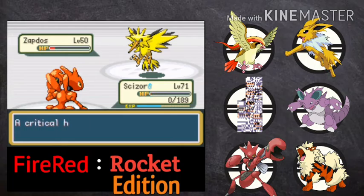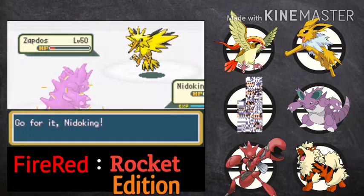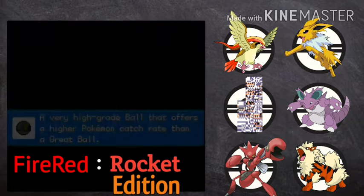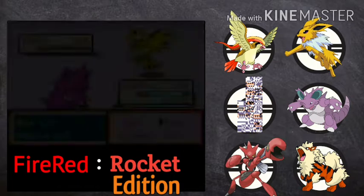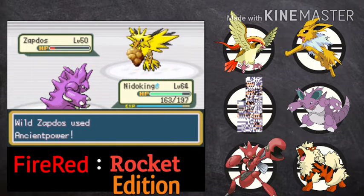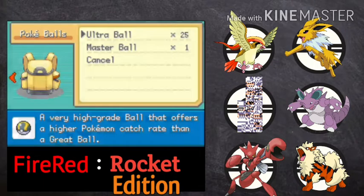We will continue this battle until Scizor faints. Let's go Nidoking — you can't be defeated but it may poison Zapdos if we use any physical attack. Ancient power — not poisoned yet. It's not working with Ultra Balls, it's very difficult to catch Zapdos with an Ultra Ball. It's popping out in just one ball. Let's throw one more time otherwise I will go with the Master Ball. Oh, you're poisoned — are you kidding me? 1 HP!